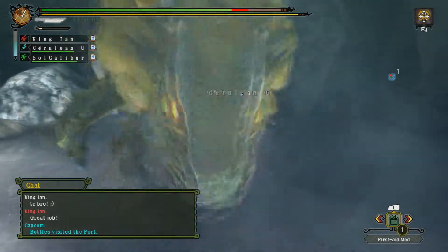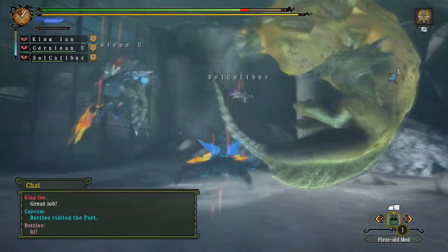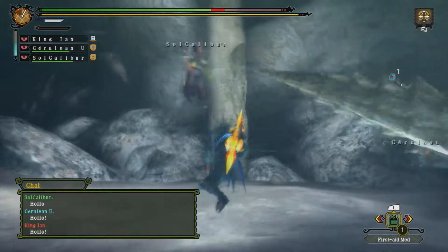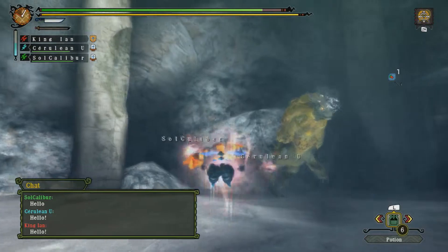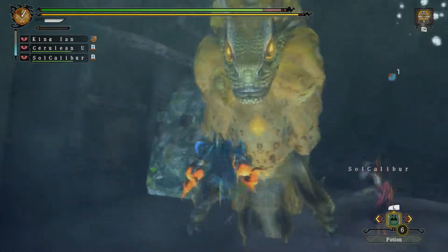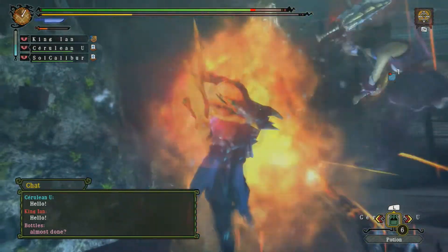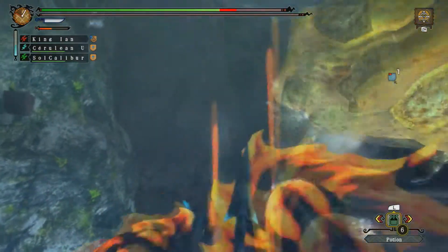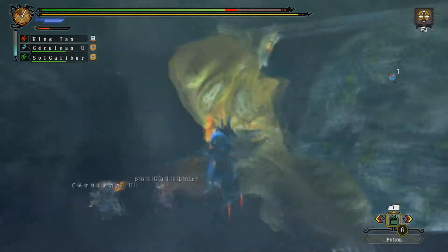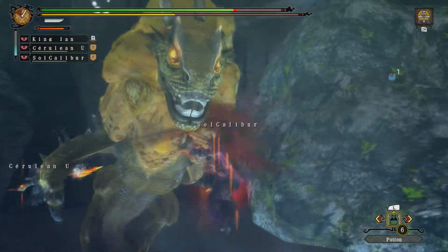Somebody joined the port but unfortunately we are halfway done with this quest, so we're gonna finish this quest. I'm a gun lance user so I appreciate the wyvern's fire or any good combo from gun lance. So yeah, if I'm using a gun lance and you see me missing with the dashing attack — that upward poking slashing motion — that means I'm just trying to get close to a monster safely while my weapon is unsheathed.